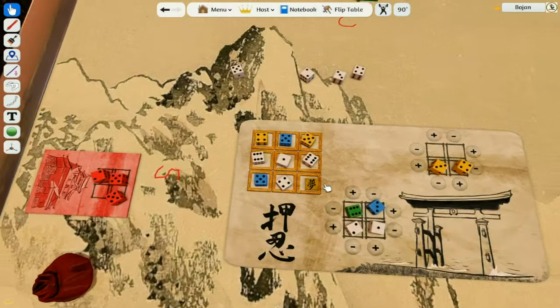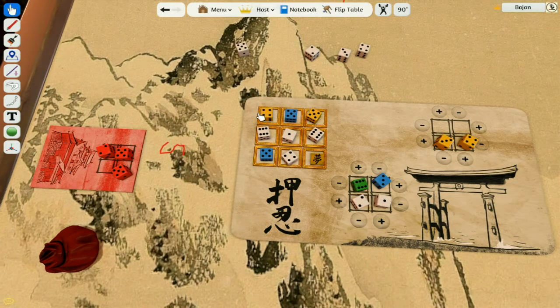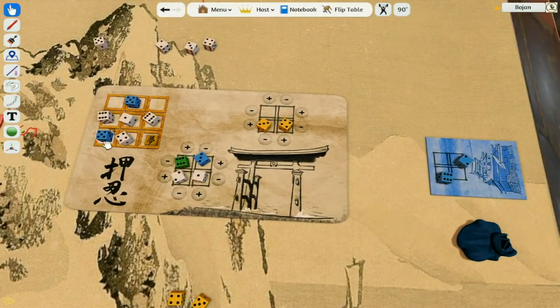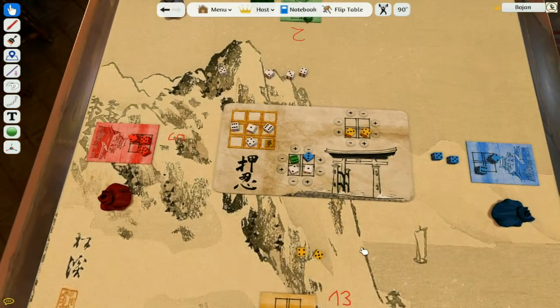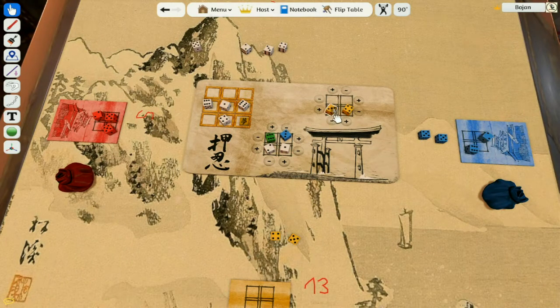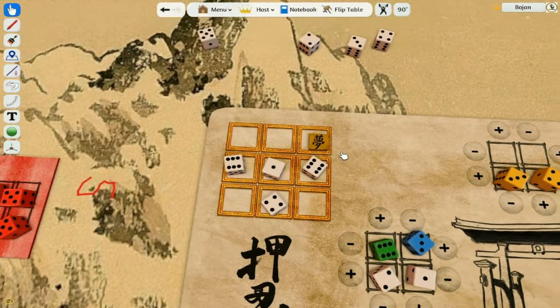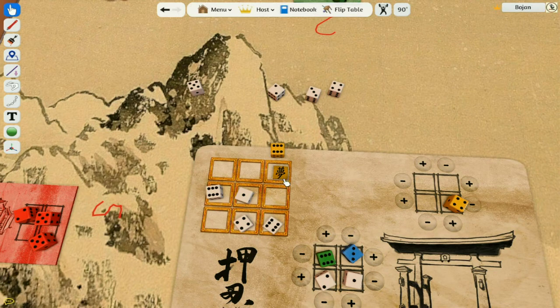When players have no more dice to play, the game ends and you score additional points for every dice of your color inside the big court. So for instance, if I had 13 points, adding those two dice values of four and five would give me nine more points. In case of a tie, you also add the dice values from your small courts. If there's still a tie, you count who has the most sixes. One more thing: to push the emperor directly, you can only do it with a six — you cannot push him with anything lower than a six.